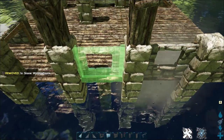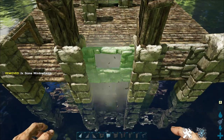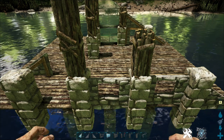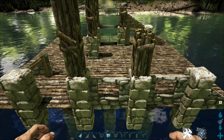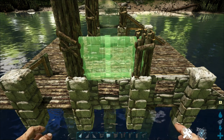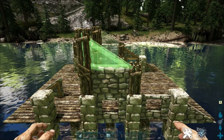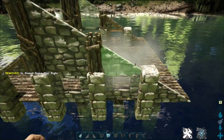Come to the rear of the build, take your stone window frame and place down two at the back here. On top of this window frame place a stone wall and two left sloping stone walls.